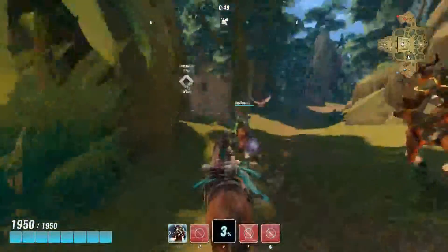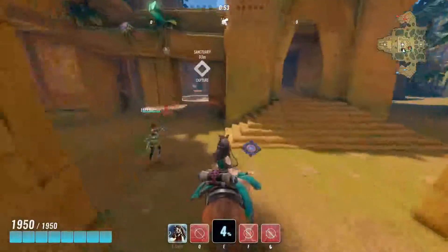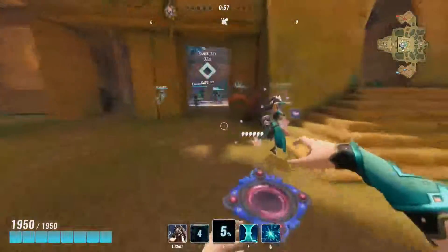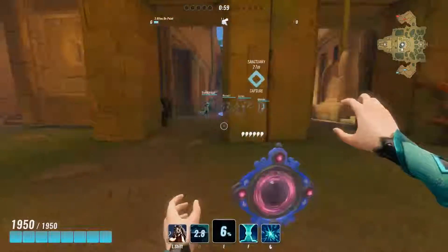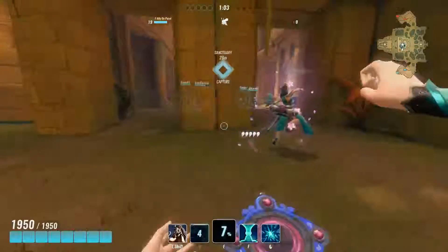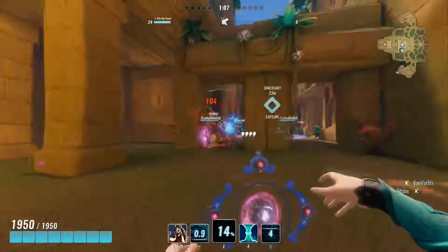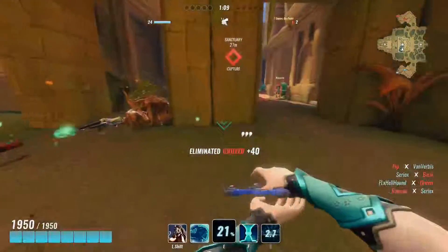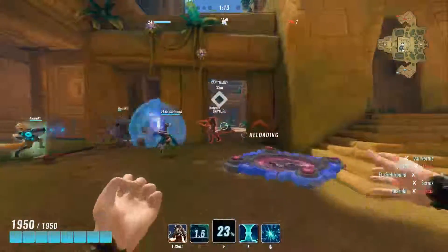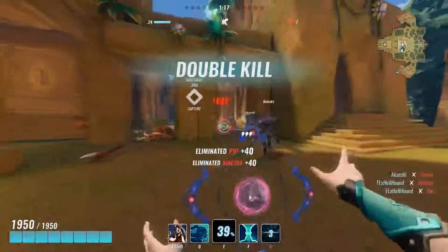The trick with this character is you've just got to be a back-line player. Your whole job is to build up what they call clones, and then once they actually make a push for the point, it's your job to use them. So as long as you stay back, you can do some really nice plays.